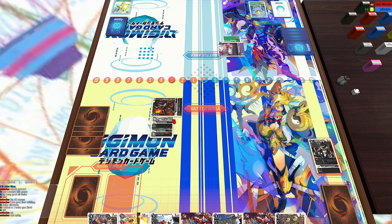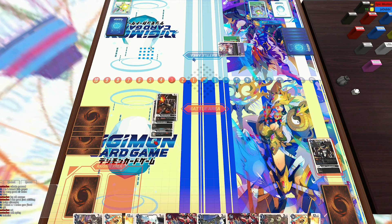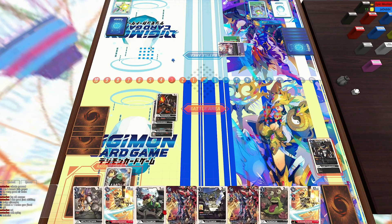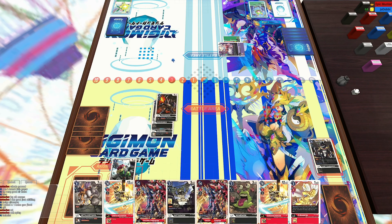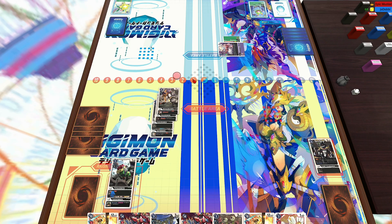We get Union Impact, Hidden Potential — that crazy card. So he's actually playing like a green-purple mix which is kind of crazy. This man loves Myotismon. Arukenimon's a really cool card because she is a support card for both purple and green.